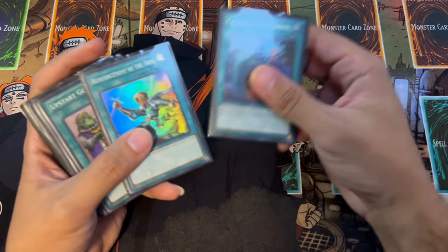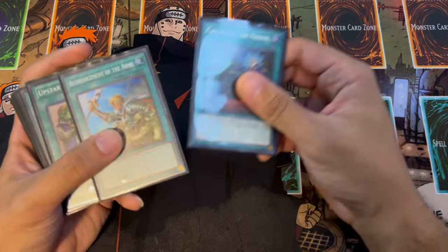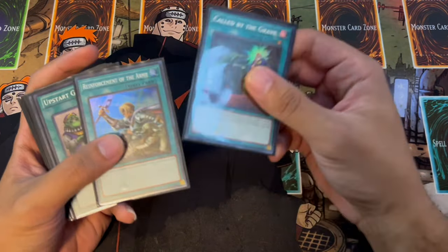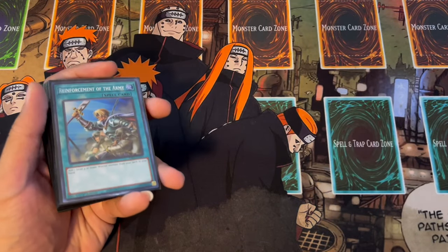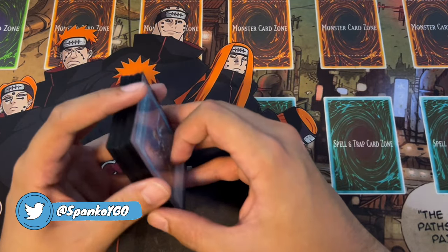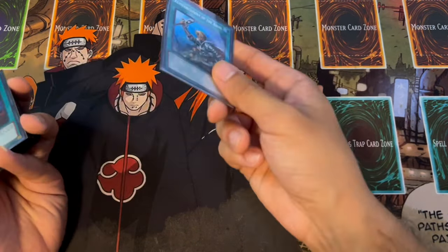One reason this deck is buffed this format is because Anti-Spell Fragrance is at one, and with it at one there's no real counter play. It's not like Tenpai where you can play D-Barrier and stuff - this deck doesn't really lose to D-Barrier because it's all link summons. So no Anti-Spell and D-Barrier not doing anything is absolutely insane.